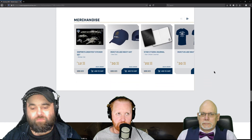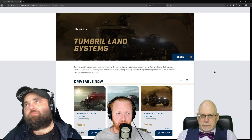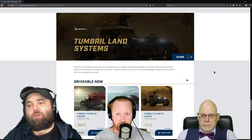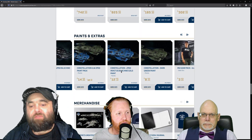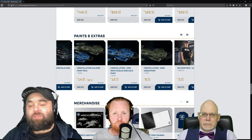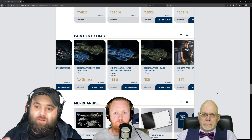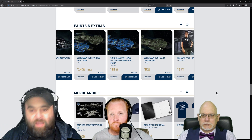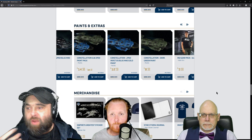I think on a recent Star Citizen Live they said that proprietary skins are not going to be something you can apply through the standard paint system. So the proprietary one of these two is probably the Invictus Blue and Gold, but this is just a normal standard flat green. The example they gave was the Liberator skin for the Valkyrie, and there's a whole bunch like the Nox, the X-1, the Heartseeker skin for the Hornet. But it's not going to stop you painting your ship a plain color — you just won't have the added effects.